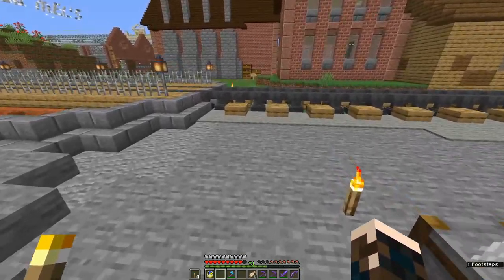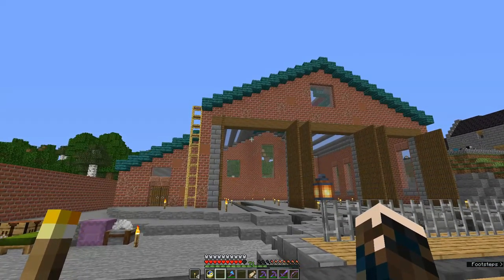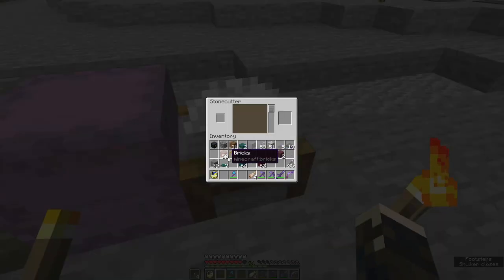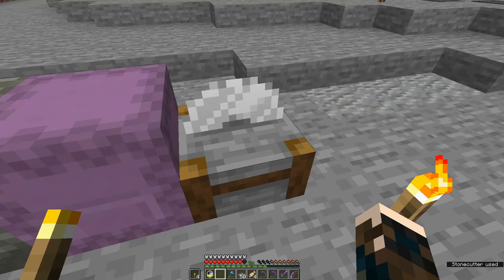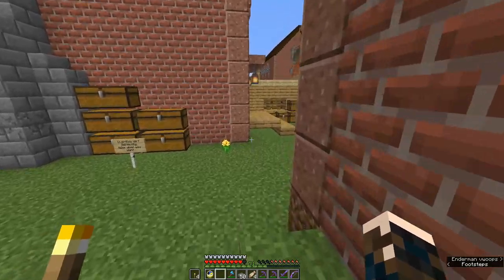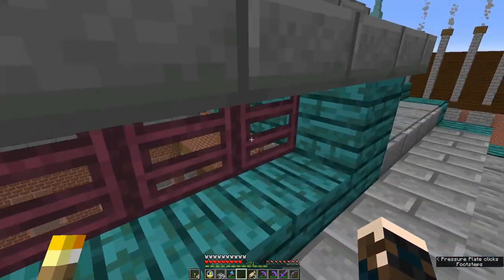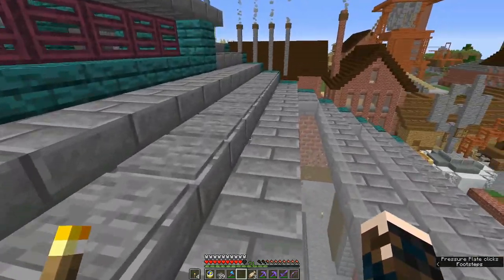That's the one problem with spawn-proofing the roof with pressure plates — while you're working on it, it's a bit annoying. I'm going to have to go mining again. I'm just going to grab some more glass and some more stone. I think the roof is done. It doesn't look too bad. I'm not sure about this — I might yet replace that with a stair. I'll think about it.